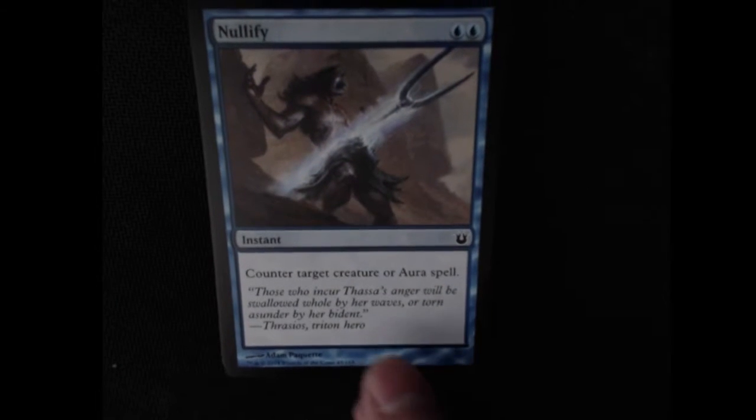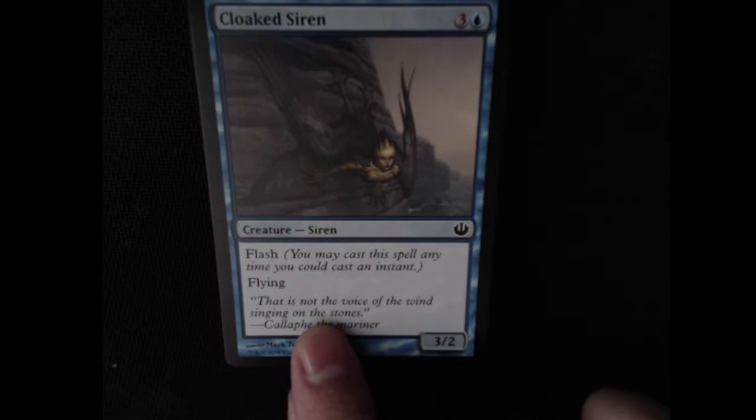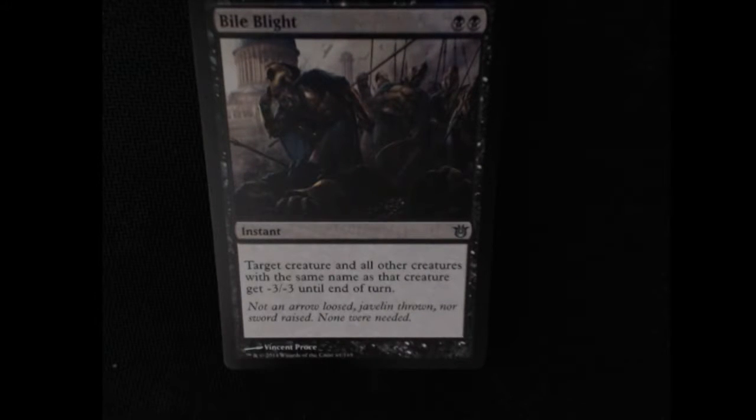Nullify — another sort of specified counter. Pretty typical blue stuff. Cloaked Siren — Flash, meaning you may cast this spell anytime you can cast an instant. It has flying, and it's a 3/2 for 4. It has some utility with the flash — you know, if you need an emergency attacker or blocker, a little extra power or toughness.